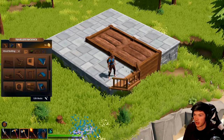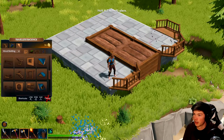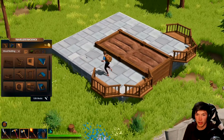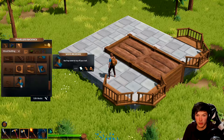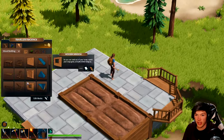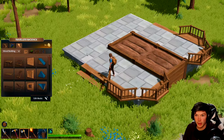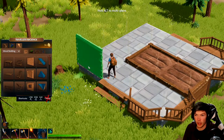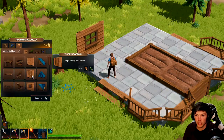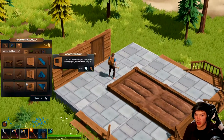There — yes, that looks sick. We need some stairs. I'll put another pair of stairs down here so we can get down. All right, let's come along — we'll build that wall, put a door there.